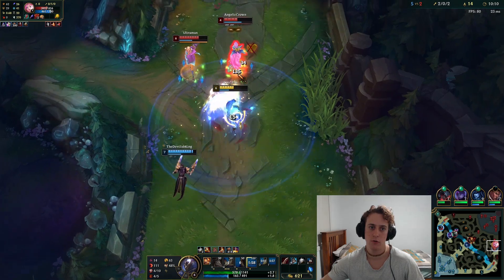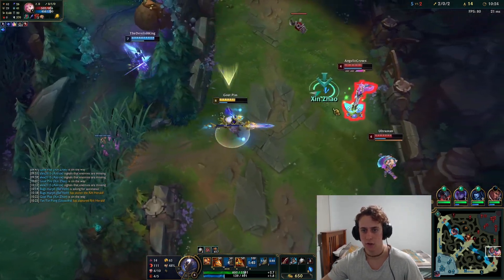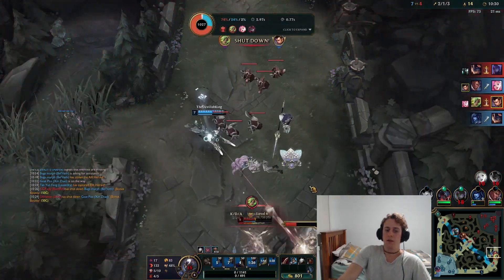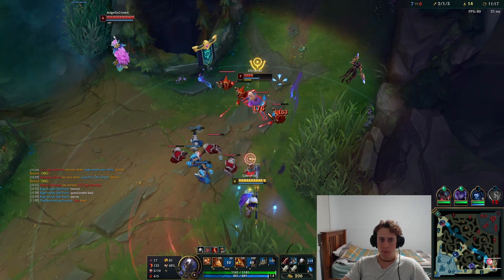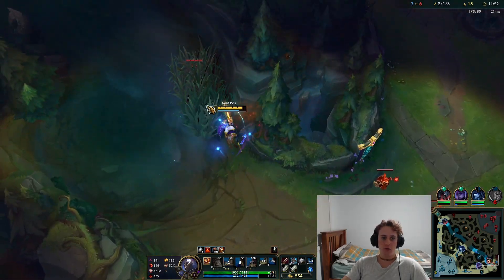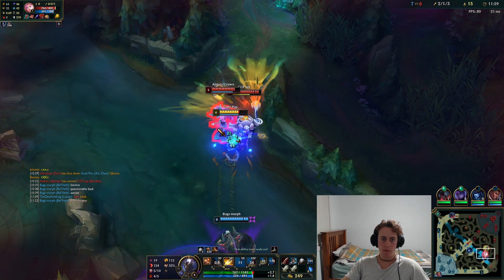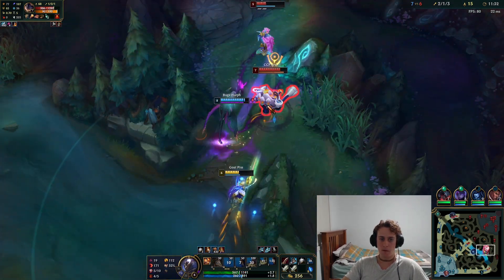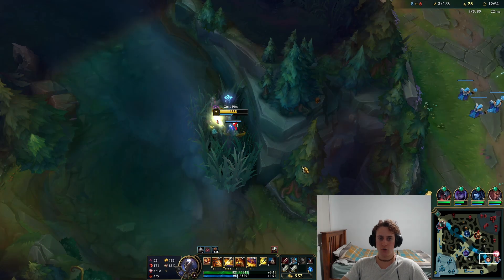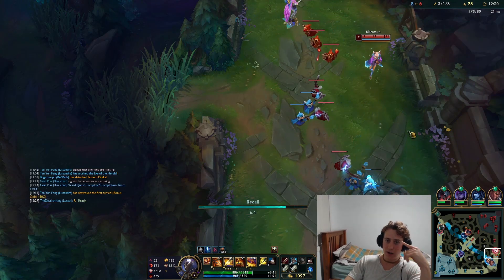I wish my Lucian was a bit more aggressive — I was ready to go but he hesitated. He messed up the dash on that. We get the kill though. Now when you're taking a tower, make sure you let most of the wave die so you can deny that minion XP and gold. They could have frozen that wave which would have let them get back in the game, but thankfully they didn't.